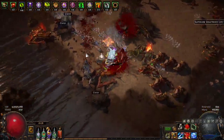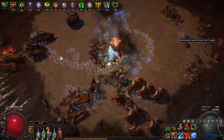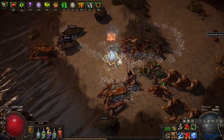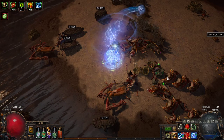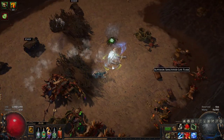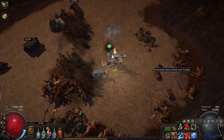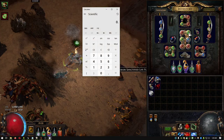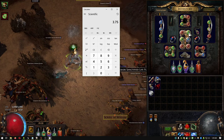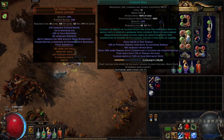Then, when you release the channel, it does 75% of that value per attack that you did while in motion. So right here I did five attacks — that would be 5 times 0.75 times the base damage, which is basically 3.75 attacks of this base damage.